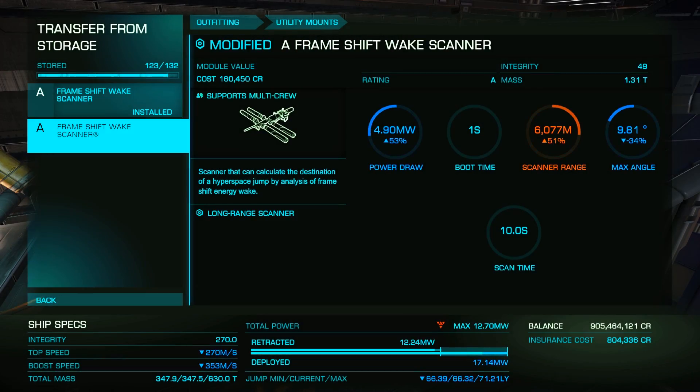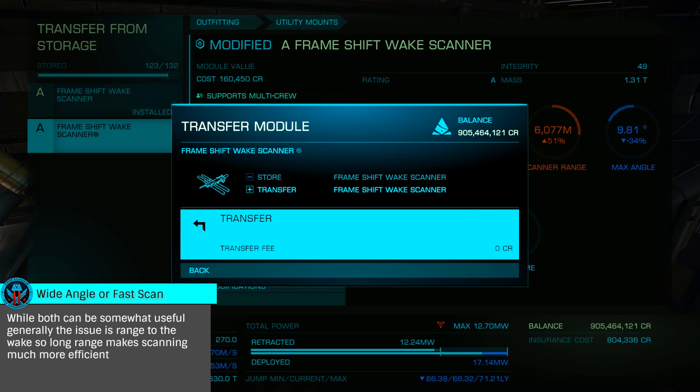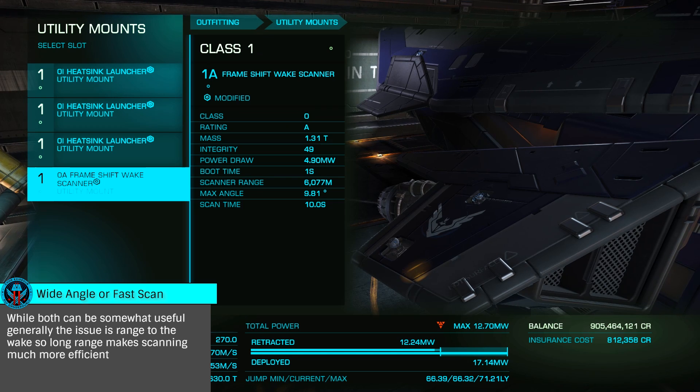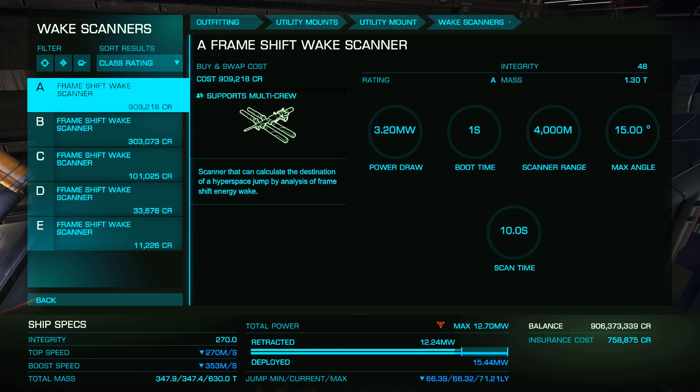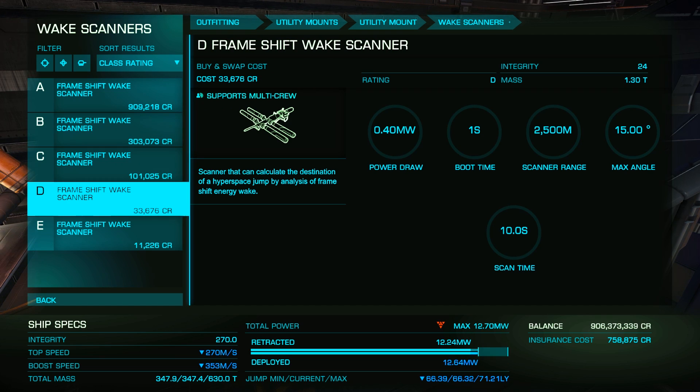There are several blueprints available for engineering wake scanners, with long range being my strong recommendation. A grade 3 scanner will give you approximately 6 kilometers of range, with grade 5 offering nearly 9 kilometers. This is extremely helpful when scanning in a distribution center, as you can stay in one central location scanning wakes without needing to constantly fly between them.